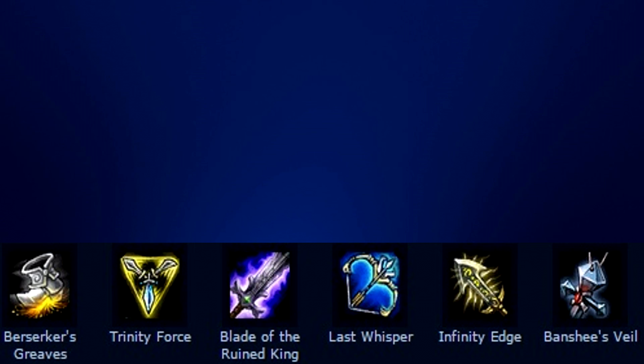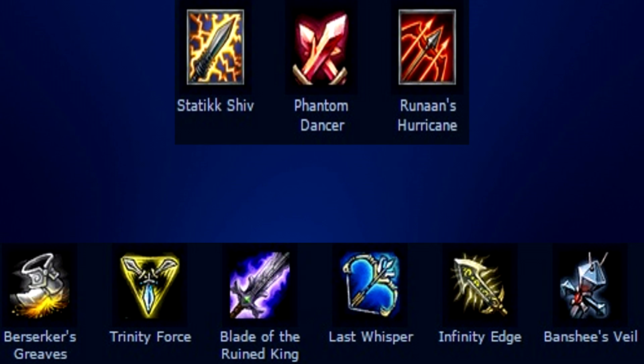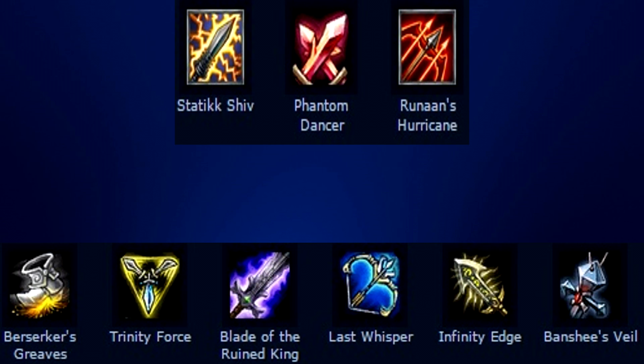The build you're gonna get nine out of ten times: Berserker's Greaves probably with alacrity, because Trinity Force grants you the Furor attribute on its own. Blade of the Ruined King is an anti-tank shredder. Last Whisper is always necessary on Kog in my opinion. Infinity Edge, and Banshee's Veil is extremely underrated — it's better than Guardian Angel in my opinion. GA is trash. For your sixth slot, Statikk Shiv, Phantom Dancer, or Hurricane — Hurricane is trash on Kog. I've seen people replace Blade of the Ruined King with Phantom Dancer, which is viable if there's no tanks, but I really like BotRK on Kog just for the lifesteal since we don't have Bloodthirster.